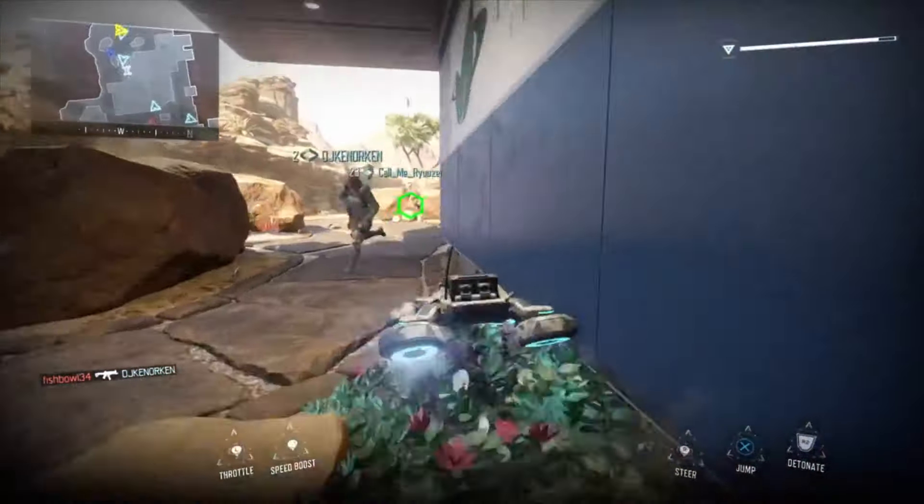I haven't watched this gameplay in a while, so it's going to be a little interesting for me to commentate. I do take it to the back of the map. I actually didn't use too many of the cool features — the HCXD can actually double jump and run on walls, which is very cool. It's a very good score streak because it's almost a certain kill if you know what you're doing.